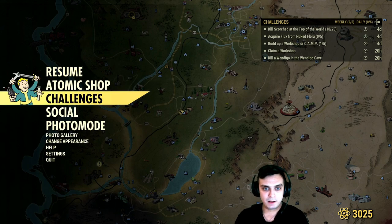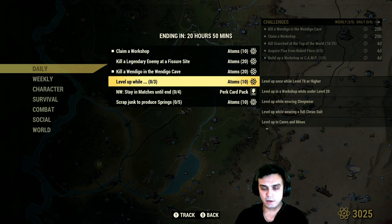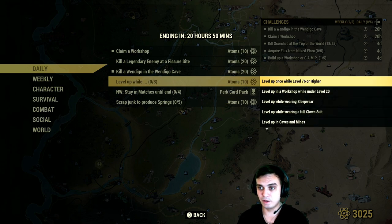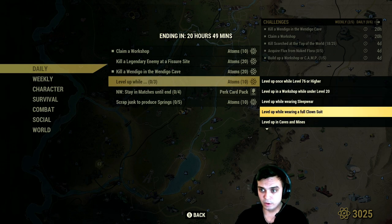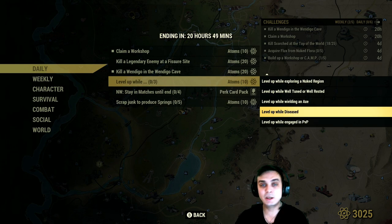Then there are some challenges: if you level up and complete any three of the following sub-challenges at the same time, you'll get an additional ten atoms. Or level up three times — every three levels you complete one of these. I'd recommend leveling up once and completing any three from this list: level up while level 76 or higher, in a workshop, under level 20, wearing sleepwear, wearing a full clown suit, in caves and mines, exploring the Nook region, while well-rested, yielding an axe disease, or engaged in PvP.